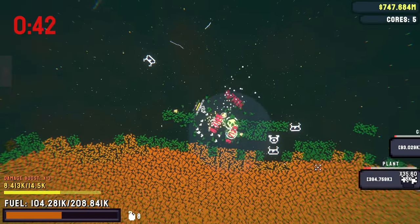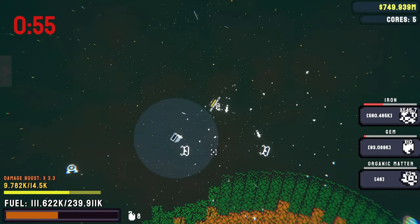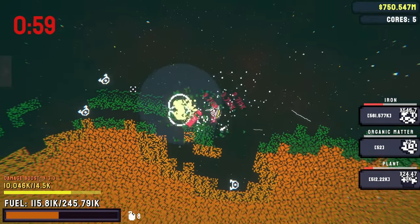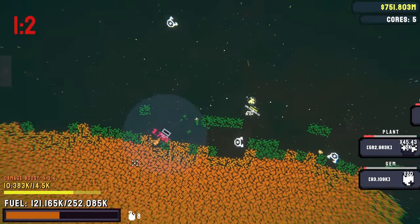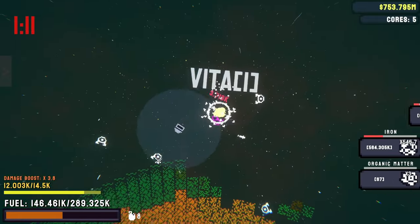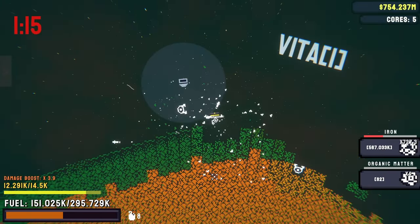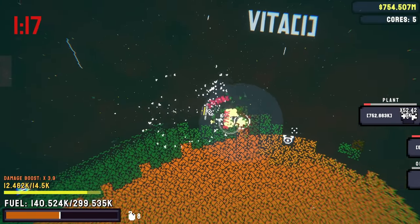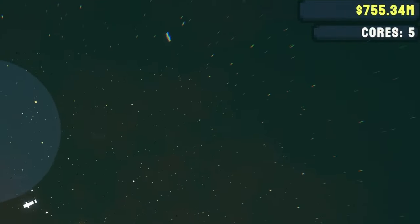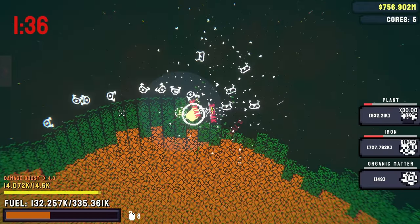I'm just destroying an alien planet. They just crash into my drill like nobody's business and destroy themselves. That is tragic. But I've already been here for a minute and nothing bad has happened. Are there going to be new aliens? No, there's just more of them. I feel like they do damage to my drill, but they just crash and die on the front of it. Just ruining the entire ecosystem because it makes me a ton of money. I literally bought the planet, so I feel like I can do what I want with it.